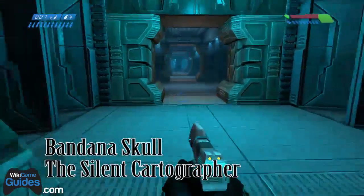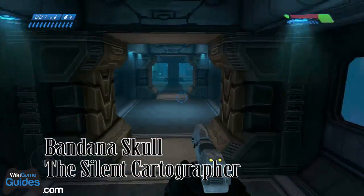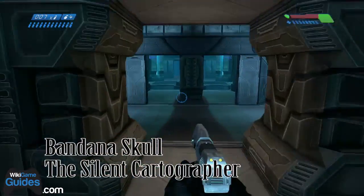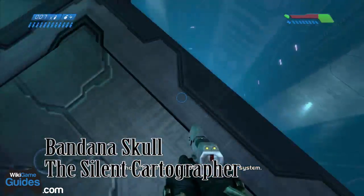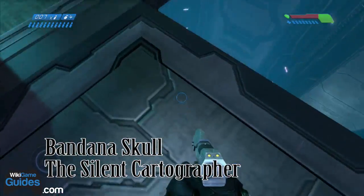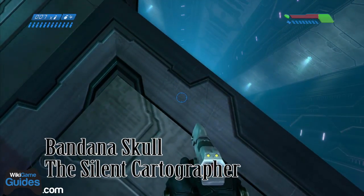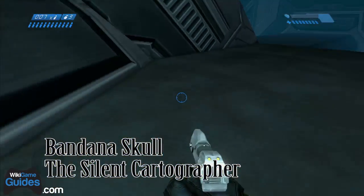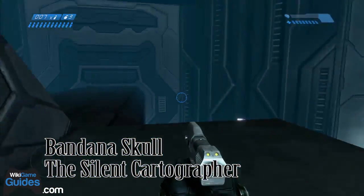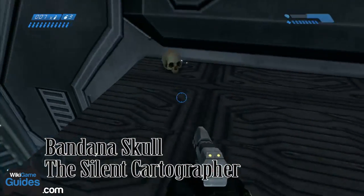The Bandana Skull is on the level Silent Cartographer, and this one is a pain to get. You're going to need a grenade, and you'll definitely want over-shields — there are two of them when you kill the first wave of hunters near the terminal. You're going to want to do a grenade jump right about here: throw a grenade and get the timing just right because this is a pretty far jump. Jump right as it goes off and do a crouch jump to get up here, and then at the end of this tunnel roof right here is the skull.